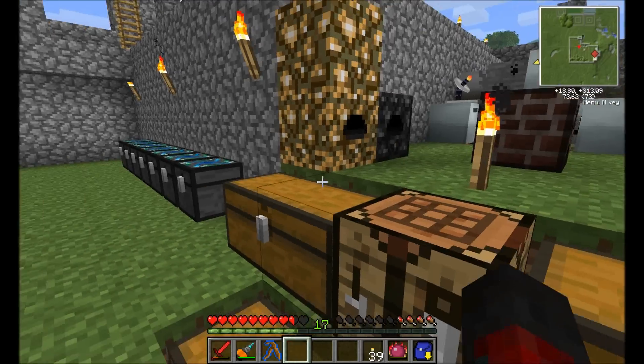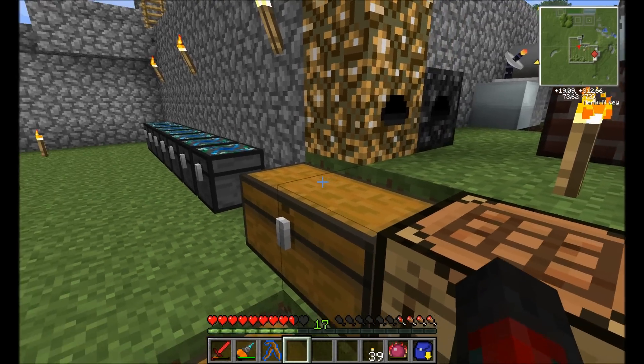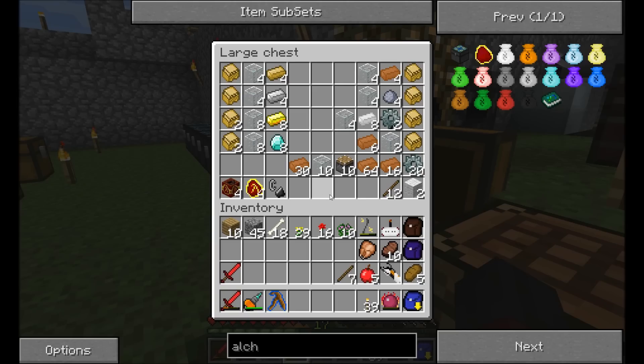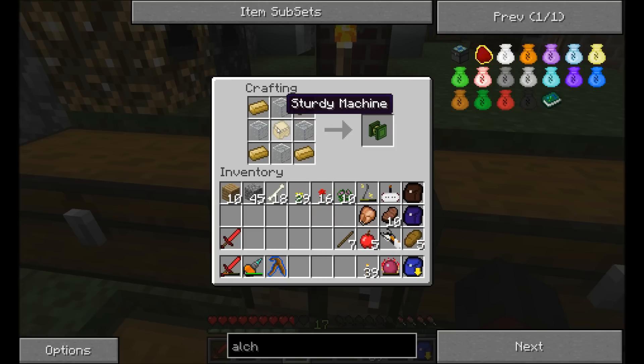So let's get right to the building. I've got everything laid out for all the machines that I'd like to build right now. These are all going to be Forestry machines and there's obviously going to be a lot of them. Some bronze, some glass, and a sturdy machine — which is just eight bronze on the outside — gives me a farm.